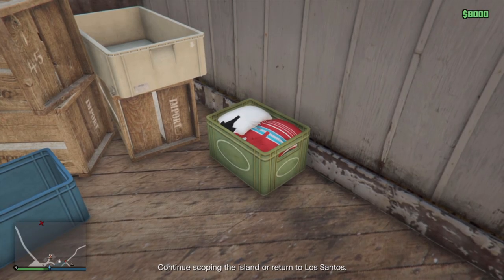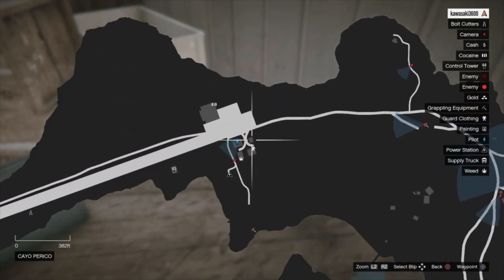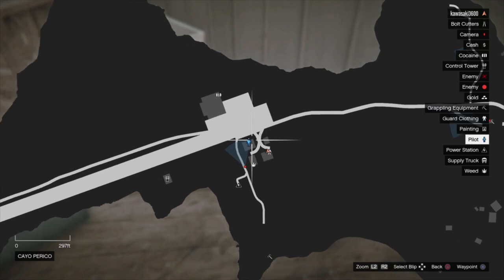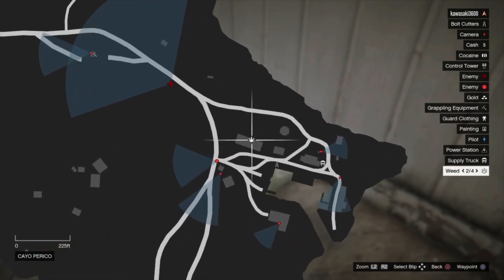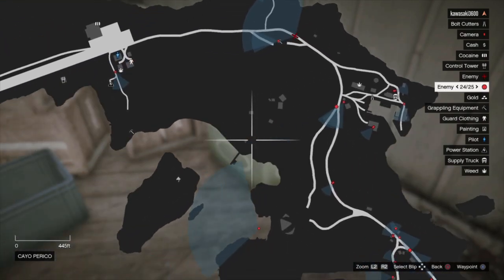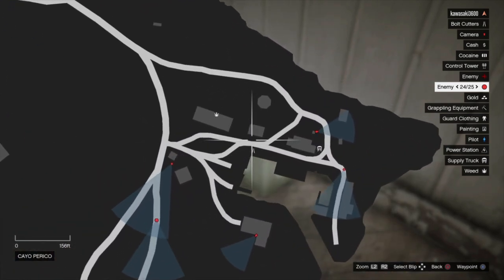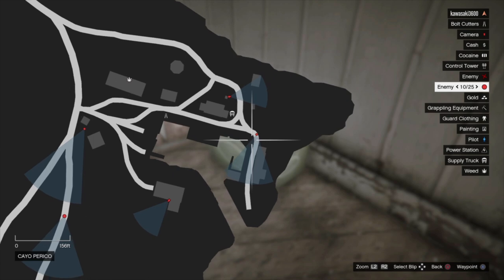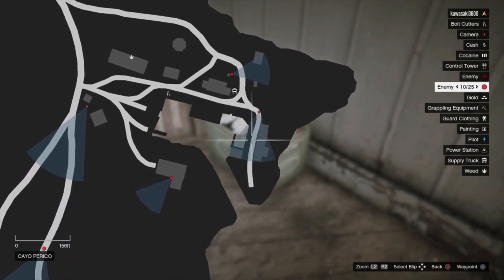When it comes to guard clothing, it's probably super random — hopefully it's not bugged, but the RNG might just be that bad. The one I found was in this general area, and people have said they spawned near the pilot over here. Check around; there's been one that spawned in this building, and someone said it was also on this dock, so look around that area thoroughly.